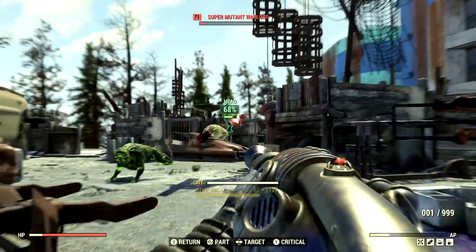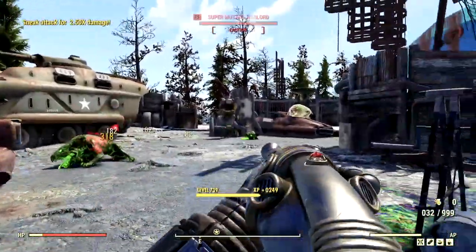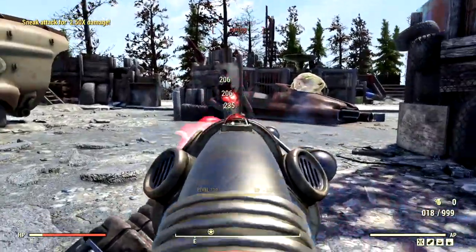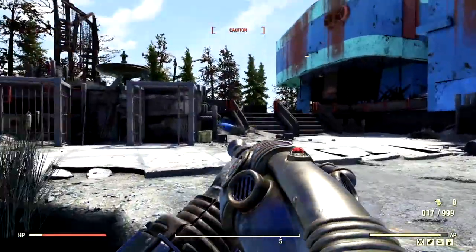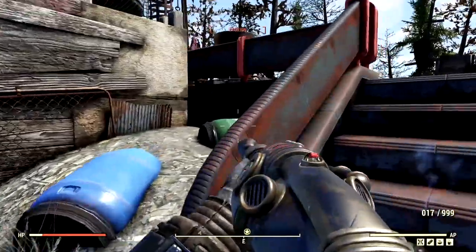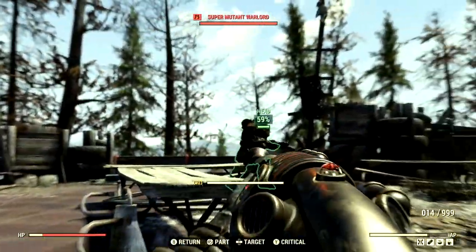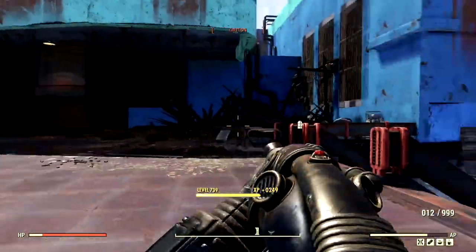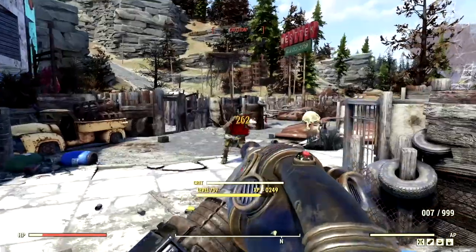Continuing through West Tech with the alien disintegrator, we're finding and eliminating super mutants as we go. We spot a target and lock on in VATS, getting a couple of VATS shots to the face and 261s to finish him off. We also take down one more super mutant warlord, eliminating them all and clearing the area.